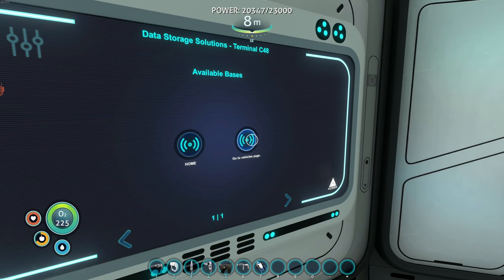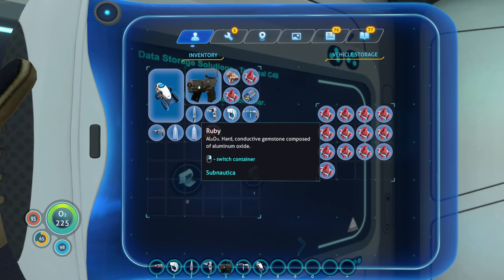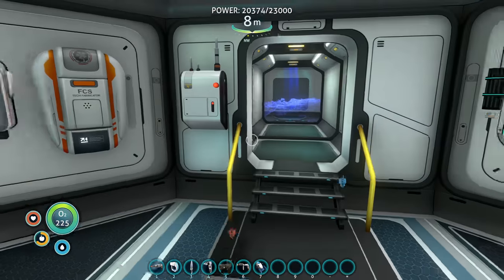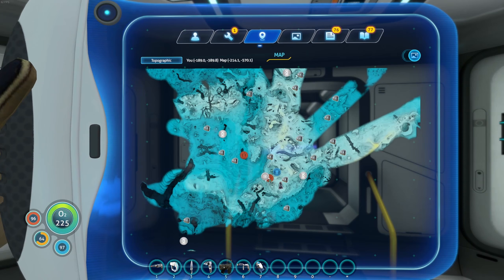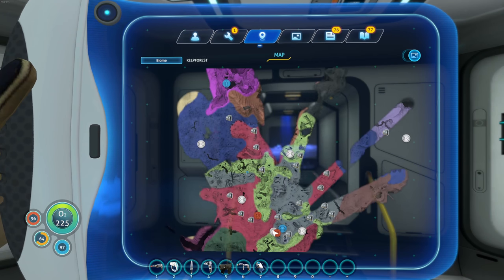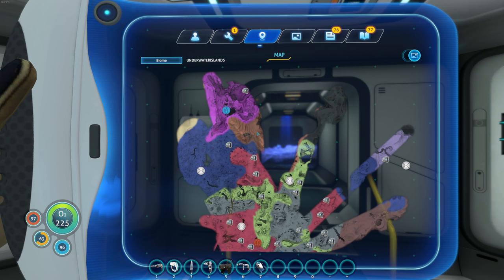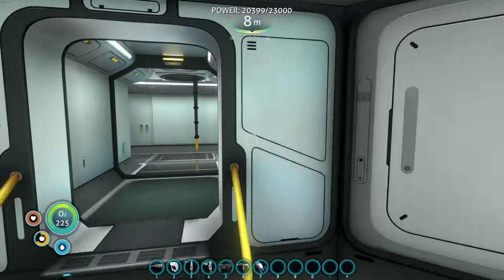We're gonna have to check that out. Let's go to the vehicles page — okay, let's see what the Cyclops moth has. Actually, now I'm not even positive. Let's go to biome — blood kelp, underwater islands. I think it's right here, I think this is where we need to go for the stuff. So we're gonna go here first, look around, and see if we can find the fragment for the stasis rifle.